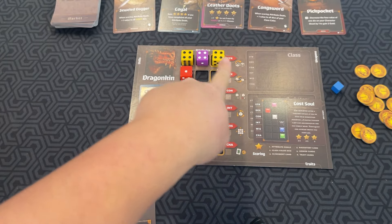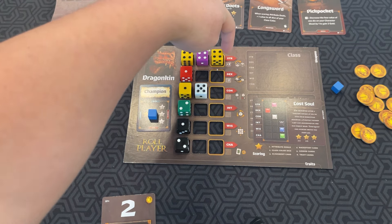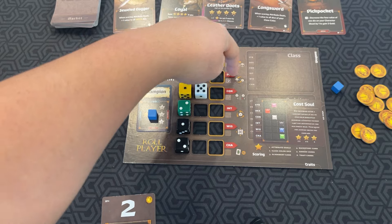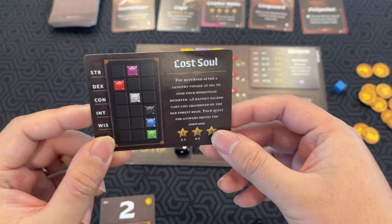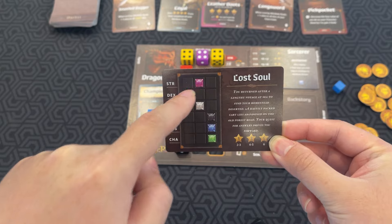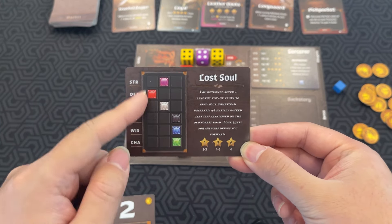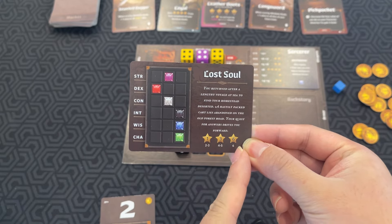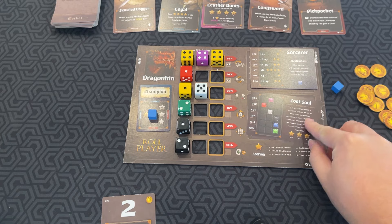Each race has different modifiers — for example, the dragonkin has a plus two strength and a minus two dexterity innate. Another way to score is your backstory. If you have specific colored dice in those spots, the more you have correct, the more points you'll get. If you have all six, you'll get six stars at the end. If you have only four to five, you'll get three.